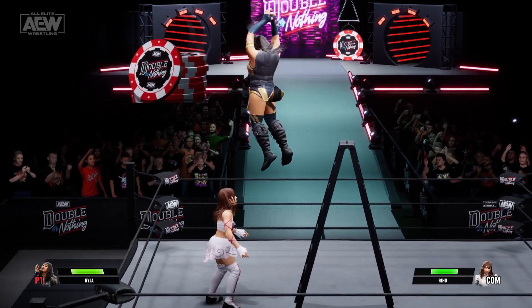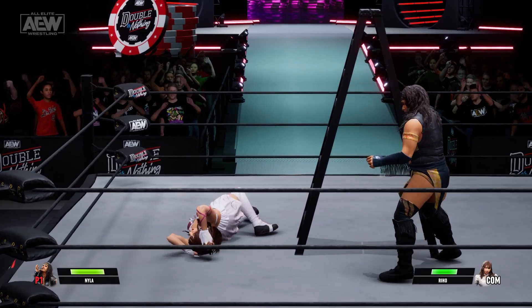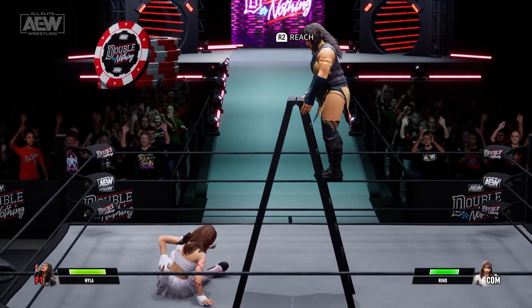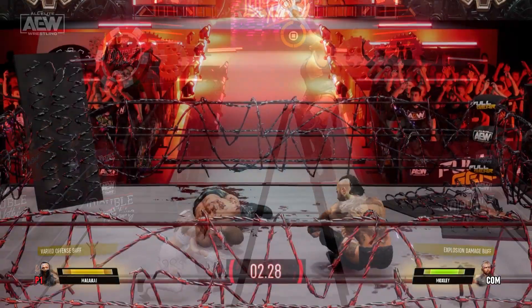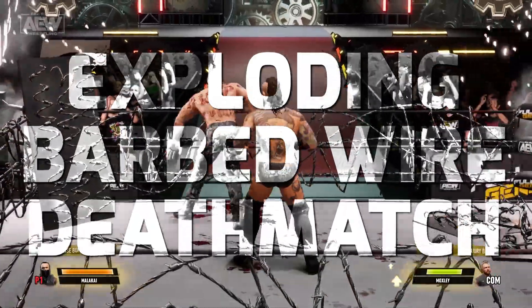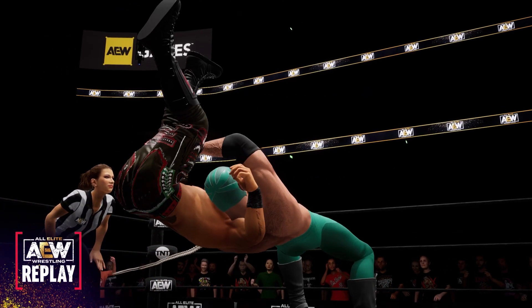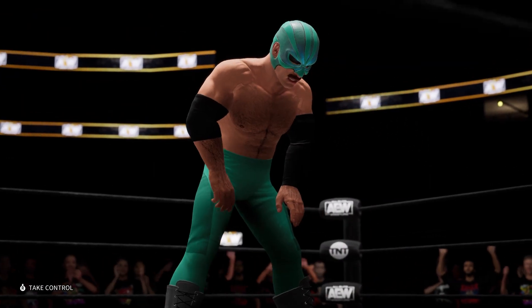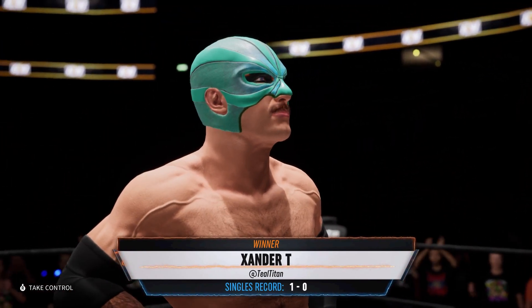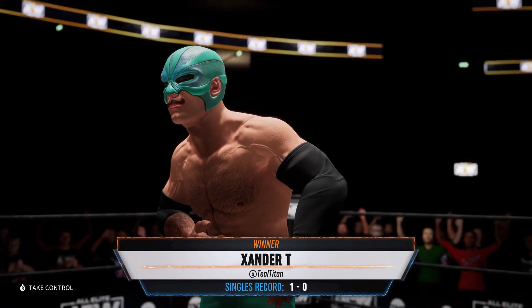Fight Forever features nine different match types, from the regular to the ridiculous. Alongside the expected one-on-one, tag-team, three-way and four-way matches are the ladder, unsanctioned lights-out and falls-count-anywhere matches, the casino battle royale and the aptly named exploding barbed wire deathmatch. The carnage of the deathmatch and the bankable fun of any battle royale is appreciated, but the options feel a bit limiting overall — especially when AEW focuses so heavily on tag-team trios, yet they're nowhere to be seen in-game.